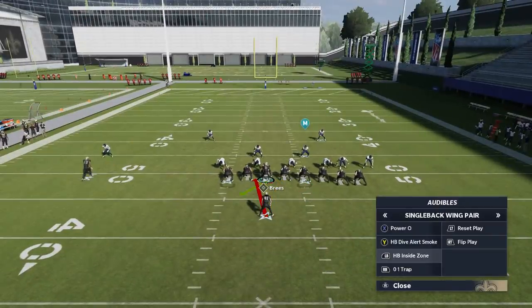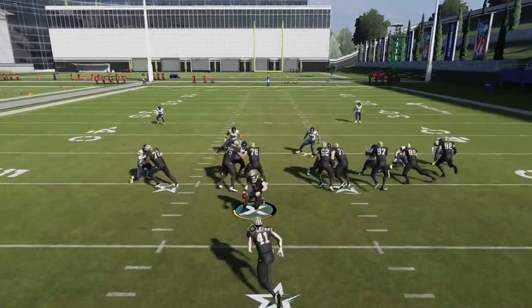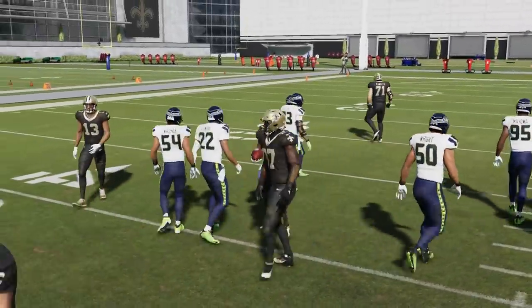I can run this two different ways: if there's a huge gap, or if they're just basically aligned normally. When it comes to the Power O this way and they're aligned, it's not as good as the Power — the Power is better. But for the Halfback Inside Zone, I can take this to the edge. A lot of times that's kind of the look, and a lot of times I've got to go through that door no matter whether it's a small lane or not — I've got to go through it first.